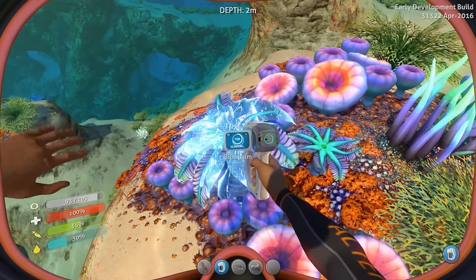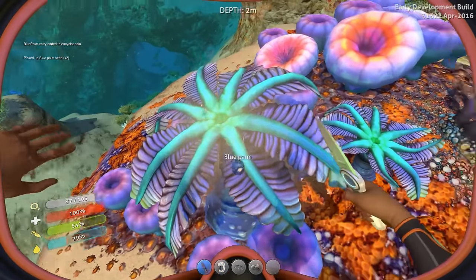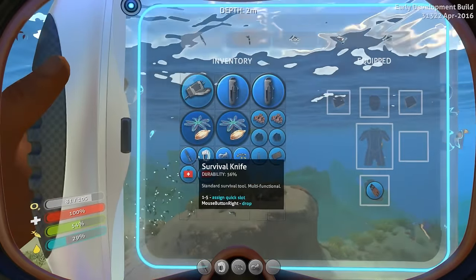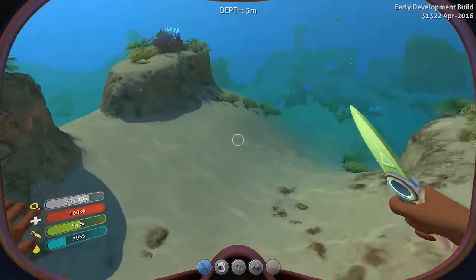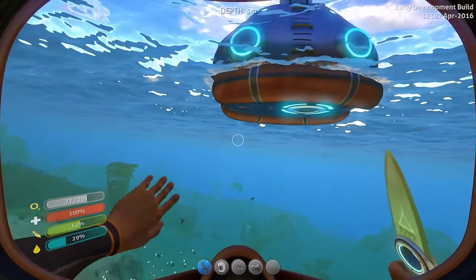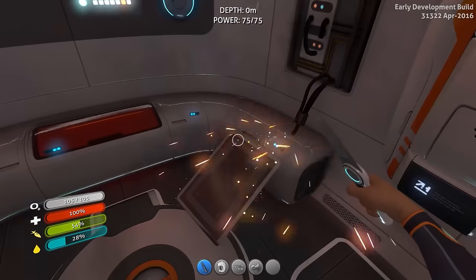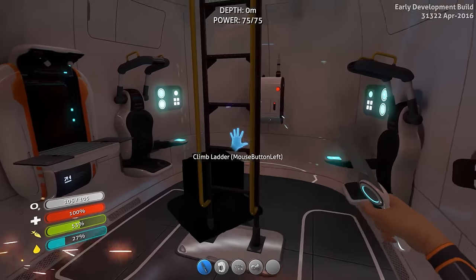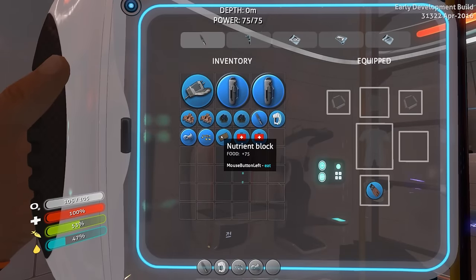I'm going to scan this blue palm in case it has blast powder. I don't know what blue palm seeds do — I guess we can plant them, maybe eat them? Back in the pod. The sea glide needs a battery, lubricant, and copper wire. We'll definitely get the sea glide in the next episode — let me know how to get that crash powder and I will see you guys in the next one. Adios!